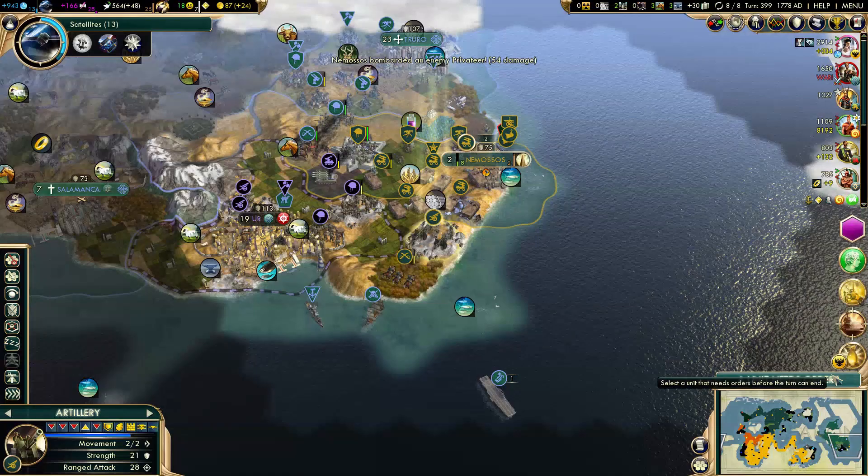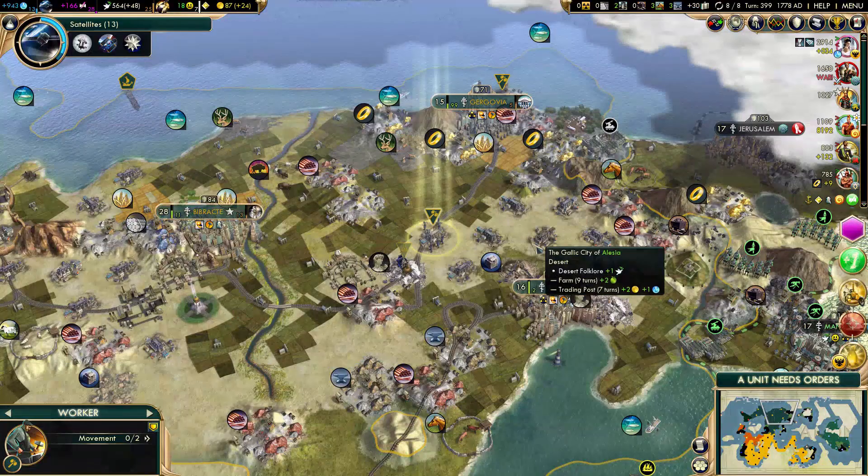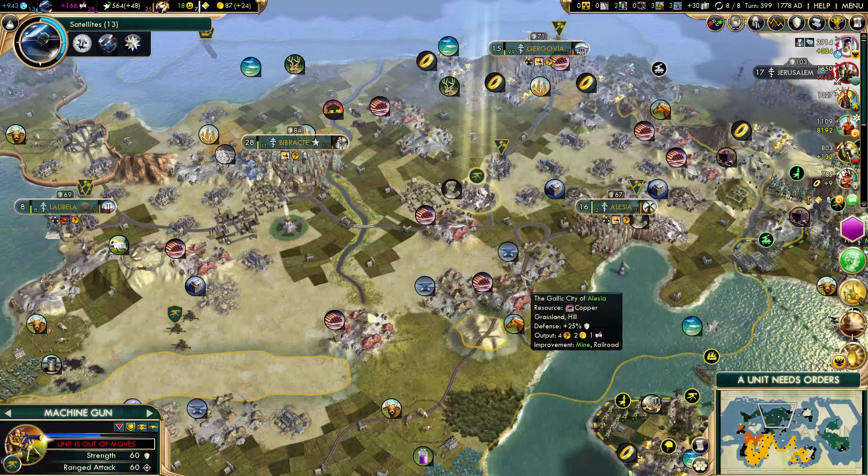I don't want World Ideology, that's for sure. Not much to do with the workers anymore. Jerusalem might actually attack me actively, and I got a few units around here, so I should definitely use them.